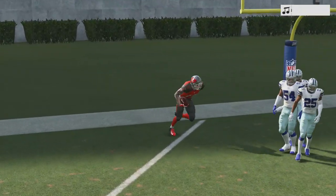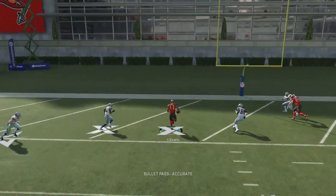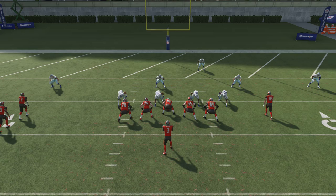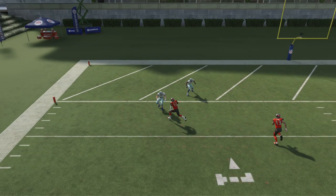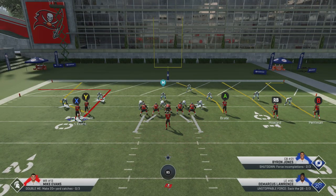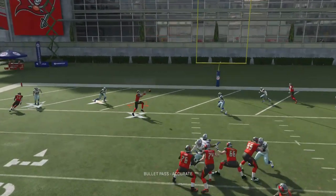Here I'm going against a standard Cover 3, but I'll also show it against Cover 2 and Cover 4. Basically what we're seeing — I'll go to the replay — is the slot receiver on a wheel route. He takes both the purple zone, or the light blue zone if they're in hard flats, and the deep blue zone out to the sideline. Then our receiver just sneaks in underneath him for a really easy throw. This works from inside the 15 yard line and is really dangerous in the red zone. The playbook is Tampa Bay Buccaneers, formation is Gun Empty Tray Stack, and the play is Fade Out.